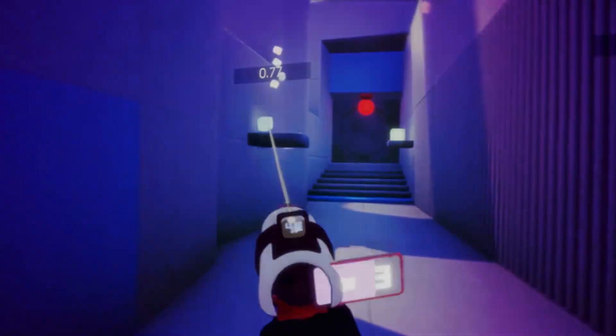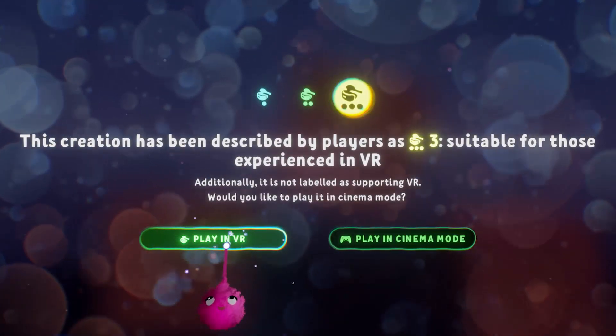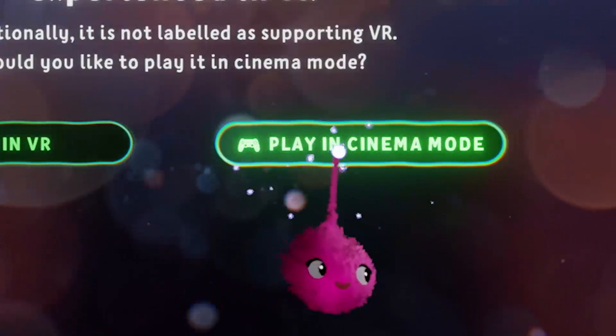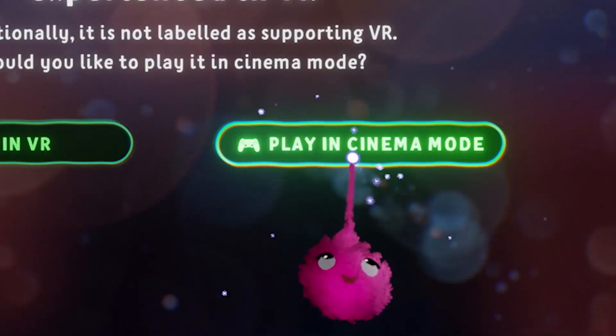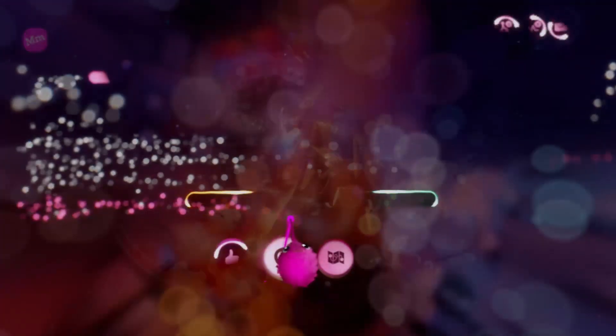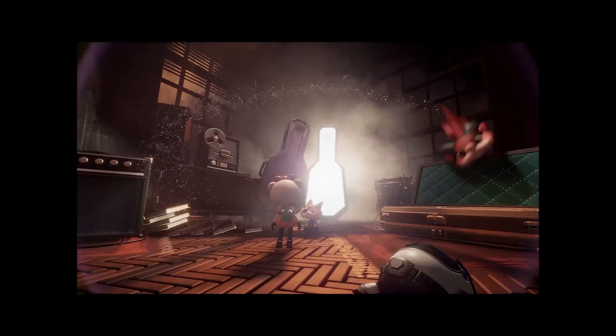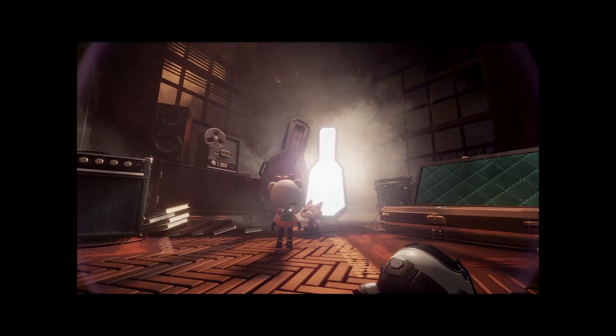If you're unsure about playing something with a higher VR rating, you can choose to play in cinema mode — a virtual big screen. You can play any dream with your VR headset, but they may not be optimised to be played that way. In some cases you will only be able to play them in cinema mode.